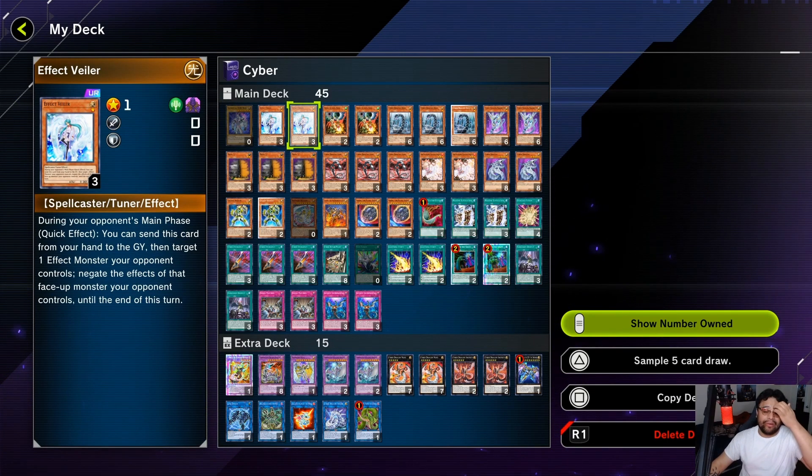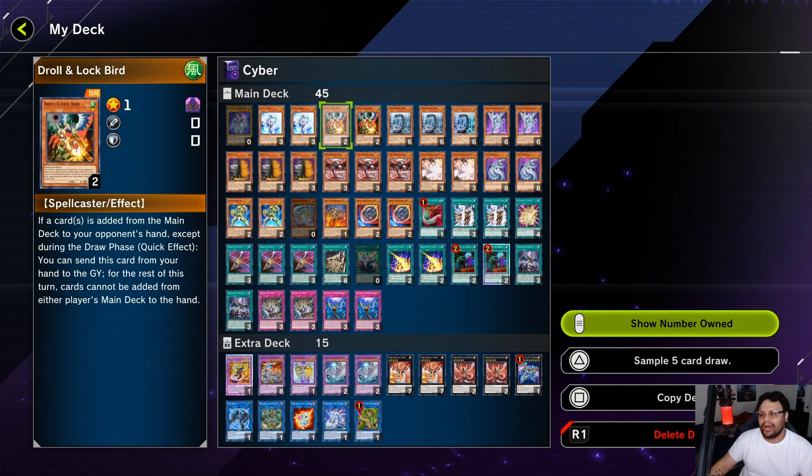I got two Effect Veilers. I wanted to get as many hand traps as I could into this deck and have a lot more variety as well. Effect Veiler — not once per turn, only on your opponent's main phase — that is one of the bad sides of this card, but pretty solid overall in the format considering you want to negate Alizars and negate all their starters.